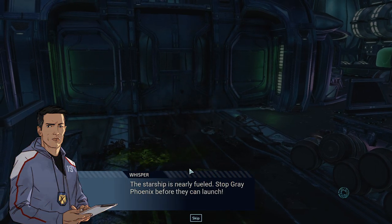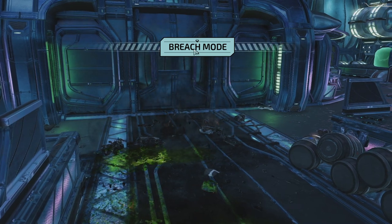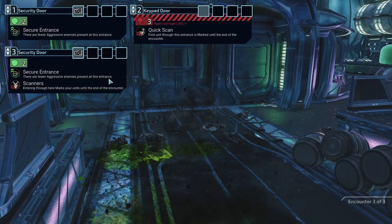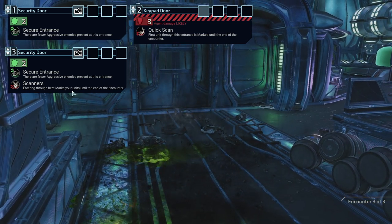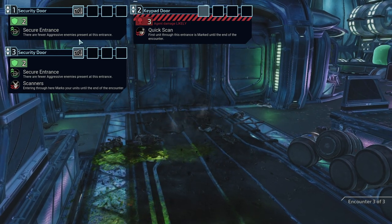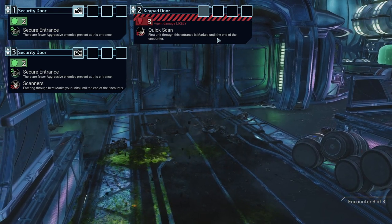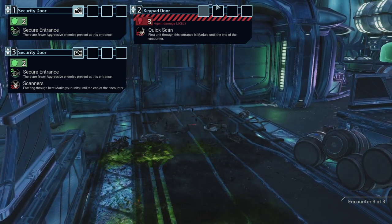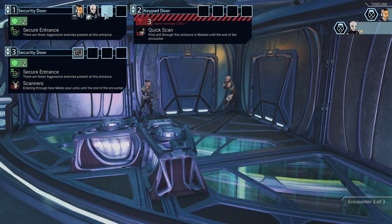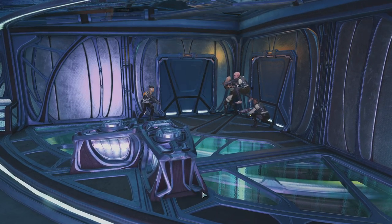The starship is nearly fueled — stop Grey Phoenix before they can launch. There are fewer aggressive enemies at this entrance — entering through here marks your units until the end of the encounter. Why would I go there? And why would I go there? So we go here, like that. It's go time.